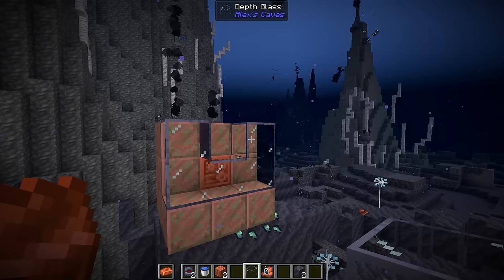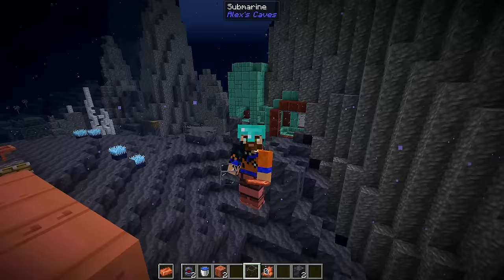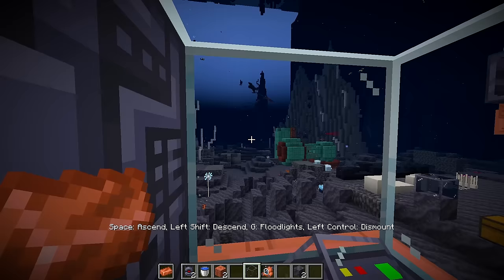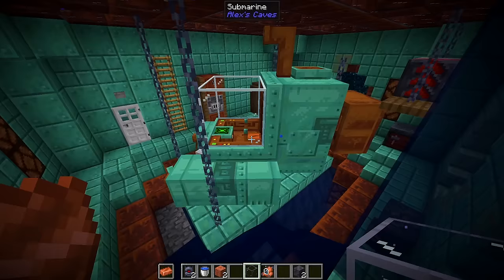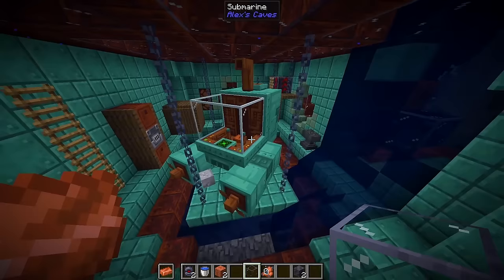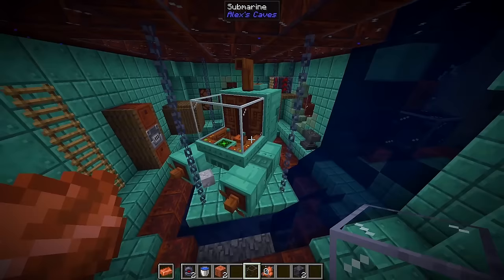To craft a submarine, place the enigmatic engine around a cube of copper with six depth glass on the front top. Once placed, it instantly summons a submarine. Watch out where you place it as there's no way to put it in your inventory and it is extremely hard to push around on land. Submarines can also be found inside structures, and if they are oxidized you can scrub the oxidation with an axe and even wax it with honeycomb.